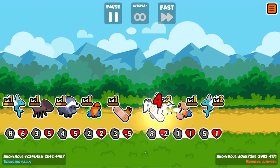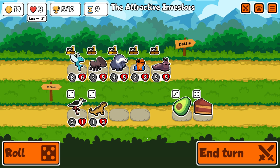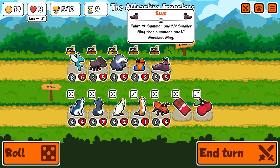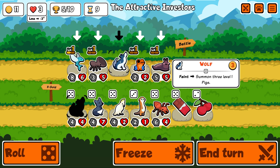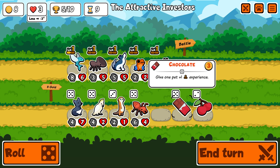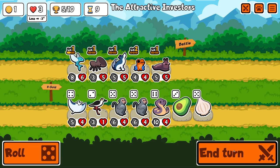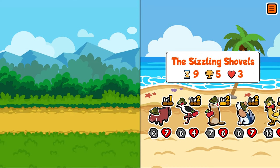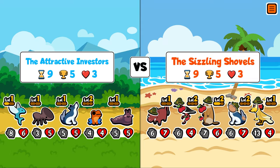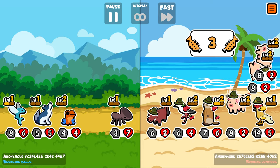What does the dart frog do? It works off the trigger of the pet in front — when the pet in front faints, it will snipe the highest HP pet on the opposing team. At level one the first snipe is four damage; at level two it snipes eight; and at level three it snipes twelve. By putting the slug in front, the slug triggers three times because when it dies it spawns a smaller slug, and when that dies it spawns the smallest slug. So you get three triggers off the slug.